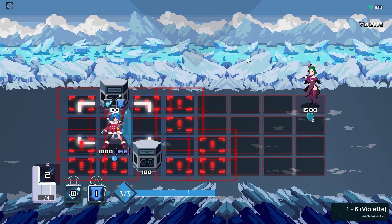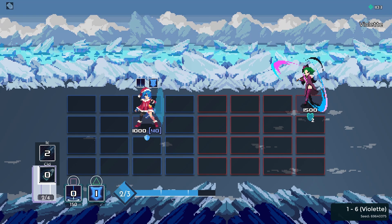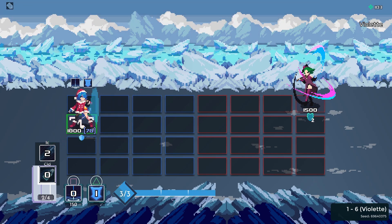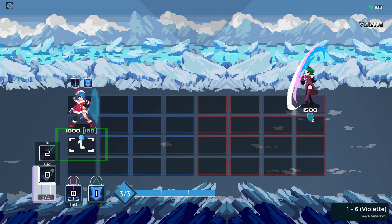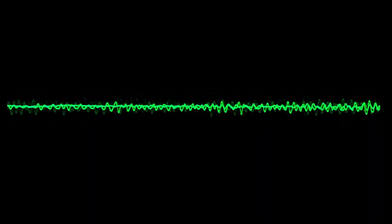And her signature attack, where you DDR your way to build up enough shield to survive the undodgeable swipe she throws at the end, is probably one of the easiest attacks to not get damaged by. But that attack is precisely why she's the hardest boss at the start.